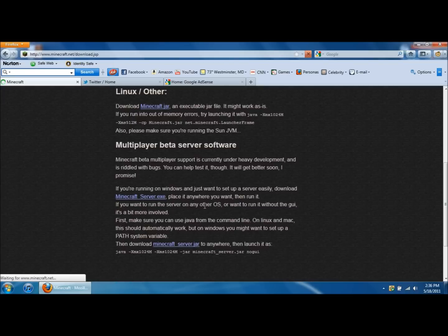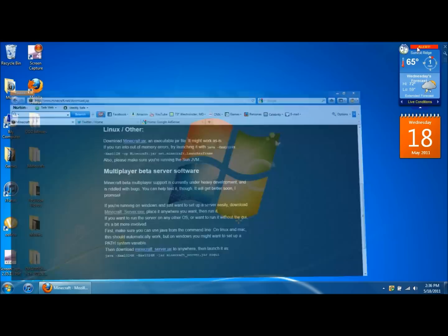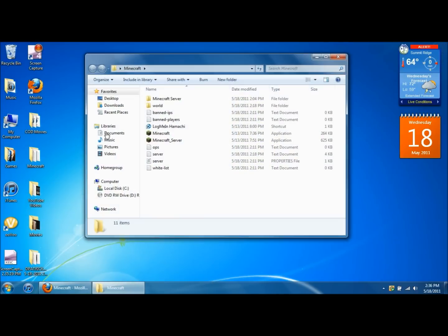There's a Mac, a Linux, and a PC version, so I'm going to click on the PC version. Click save file. When you save it, you'll get a file that looks just like this — it'll say Minecraft underscore server.